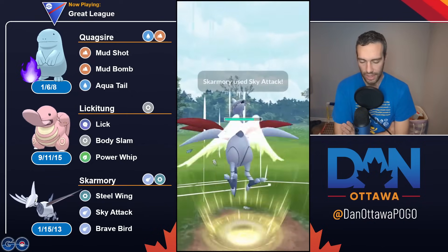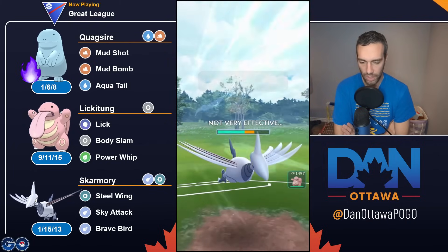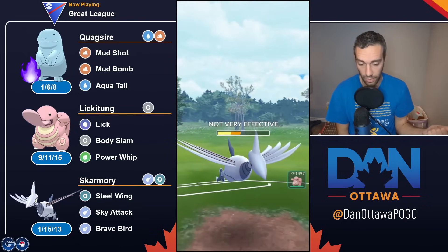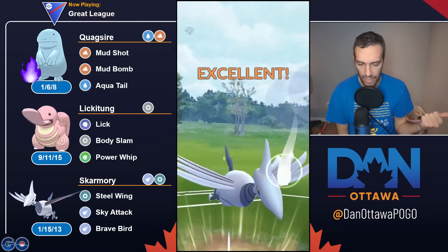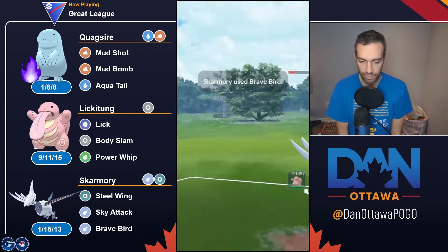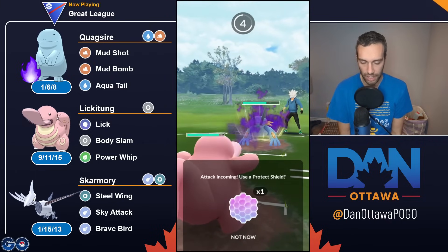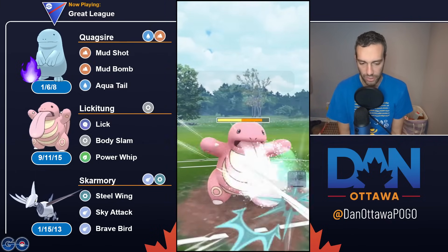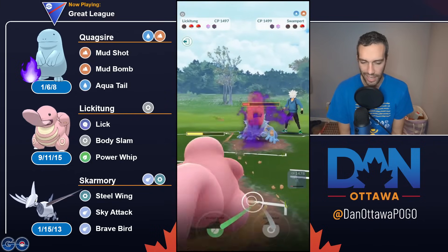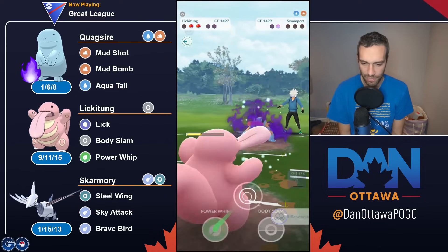The recommended moveset is Stone Edge. I think it's Stone Edge because with Aqua Tail and Mud Bomb you just limit yourself in matchups against Grass. And in flying Water Pokemon like Pelipper, Water and Ground are both resisted. Stone Edge, the rock-type move, gives you coverage. It gives you good damage per energy, and if you're only going to get one move off, getting the Stone Edge for 100 damage is the best move. I would actually probably run Stone Edge if I was using Quagsire again.